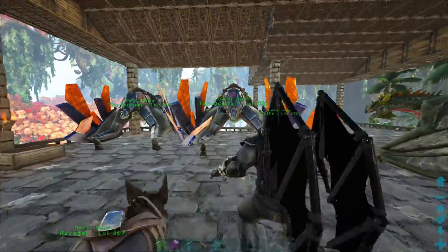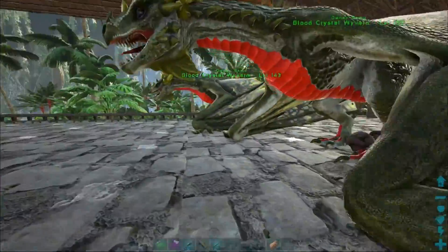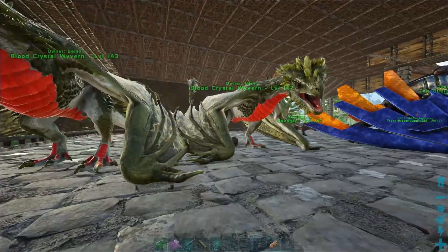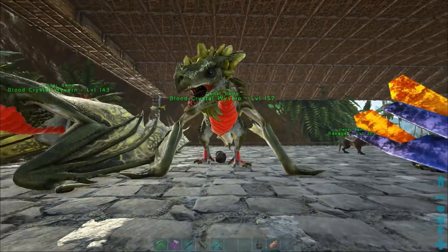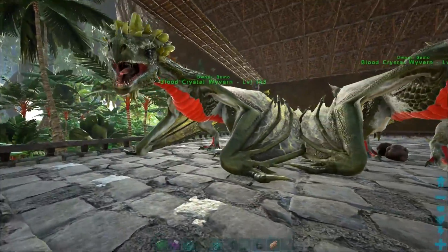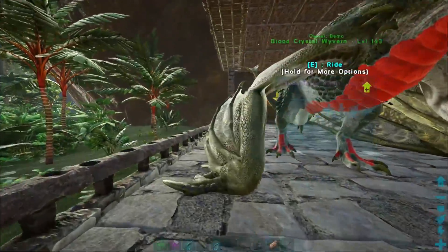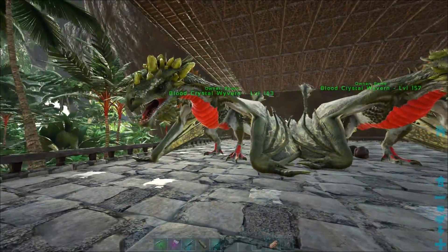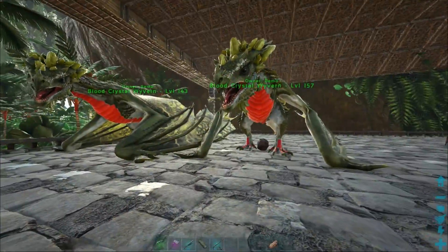So they're both the same color now. I was out riding this one around, started leveling it up, came back and this is the one that was white — had the white wings — and they're both the same now. I don't know, some weird stuff going on with these crystal wyverns. I mean it looks fine, I just have twins now.